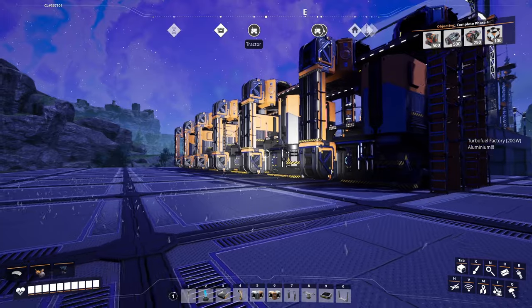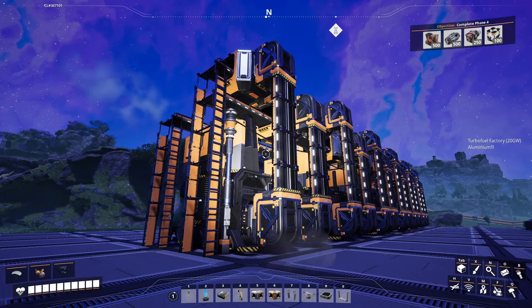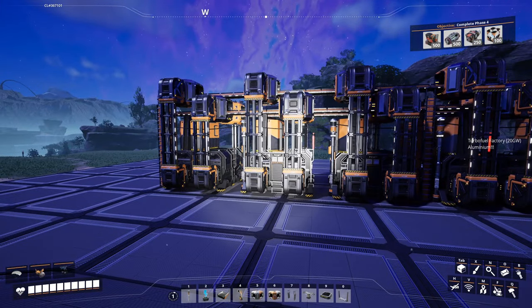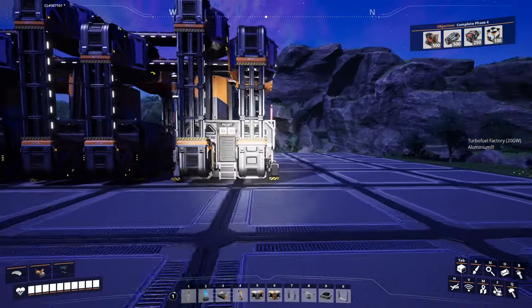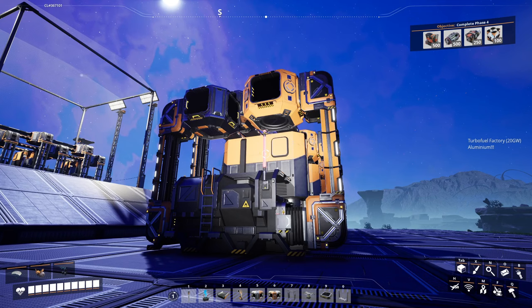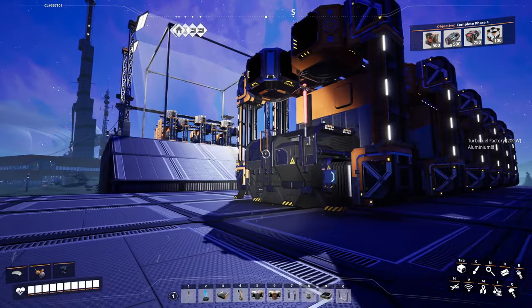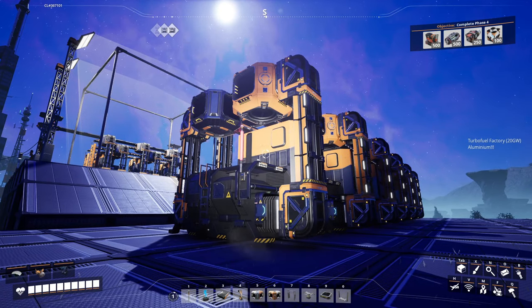There you have it — that's our foundries blueprint. If you have any thoughts or comments let me know. There's a download link in the description and all of the blueprint series are on that same site, with Mark 3 and Mark 4 versions available. Someday when I get to Mark 5 belts I'll make those versions too. By the way, if you're interested in the playthrough, that's also on my channel — most of it streamed live. Otherwise, I'll see you guys in the next one, which should be refineries.